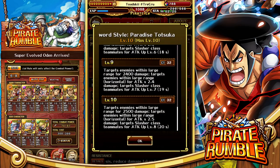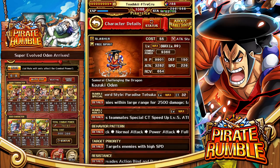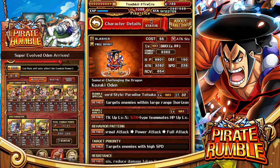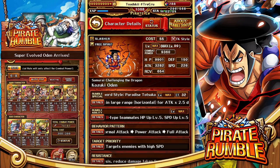His special is absolutely incredible: large range 2500 fixed damage, then targets enemies in a large horizontal range for 2.5 times his attack, and gives your slasher characters a level 8 attack up for 20 seconds. If we're able to get that special to launch, it's just a dominating special — so powerful, especially when you have Whitebeard and Roger right next to him. I'm really excited to jump into some PVP content with this guy.